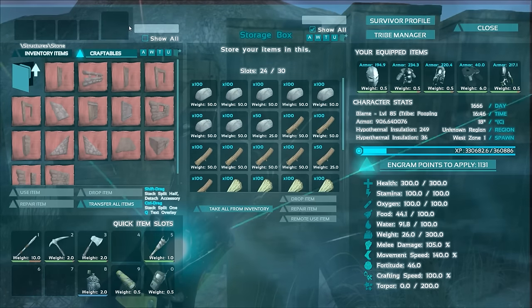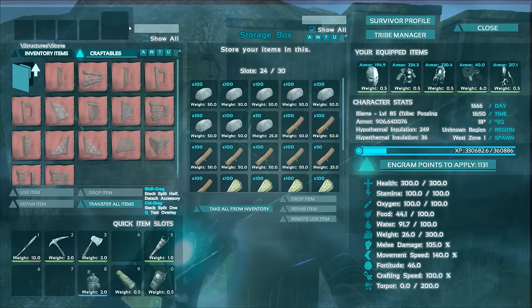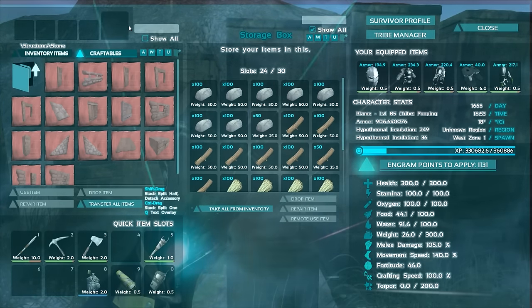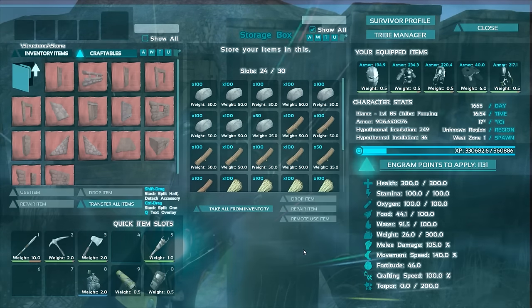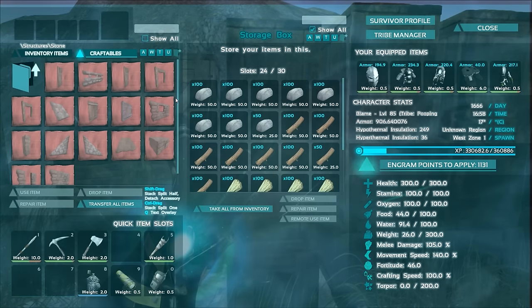The metal behemoth gate also had its requirements significantly increased, but with that you can just craft it at the smithy — you put all of the materials into the smithy and then you can craft it. With the stone behemoth gate you still have to craft it in your inventory, and unless you spend a ridiculous amount of points in your weight skill you simply can't carry all of the materials in order to make it.